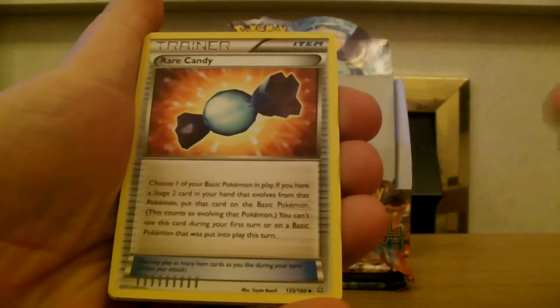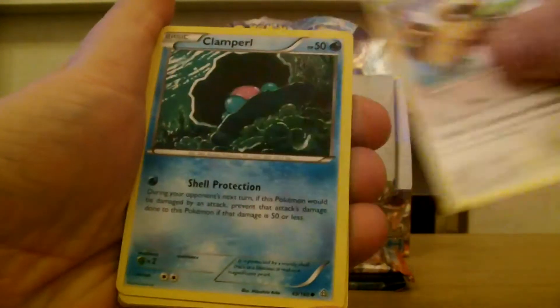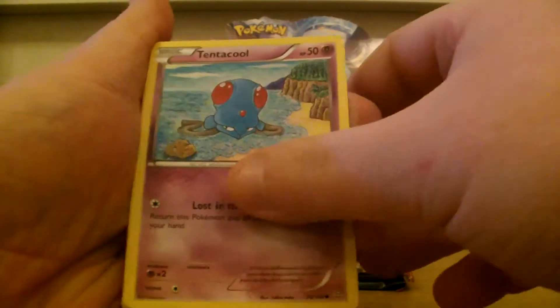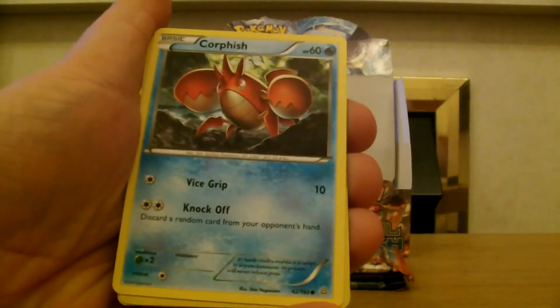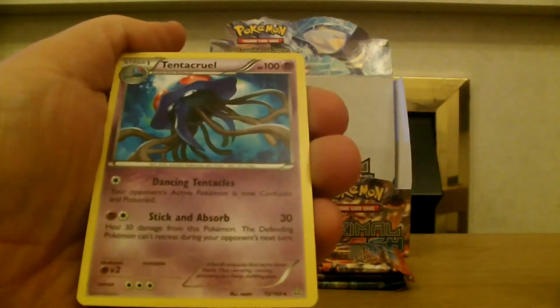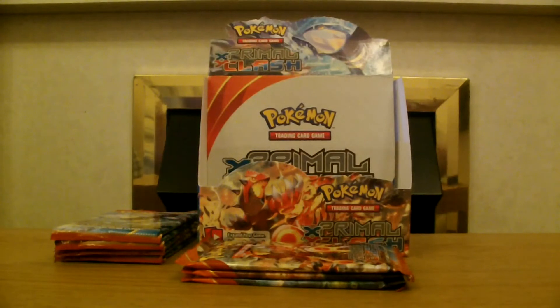Bouffalant, Rare Candy, Bibarel, Clamperl, Meditite, Tentacool, Vulpix, Corphish. Our reverse is a Starmie — I think that's our first Starmie — and our rare is a Tentacruel. Awesome! Three packs there of mine.